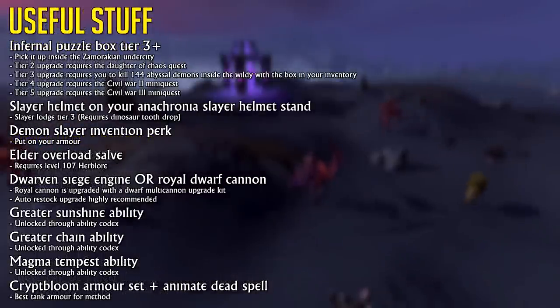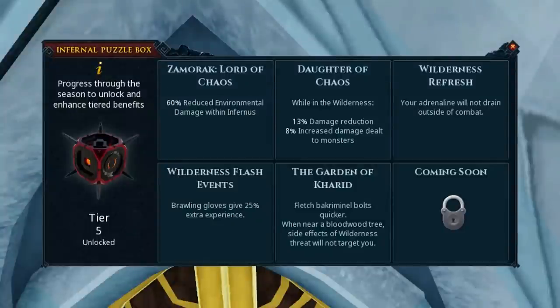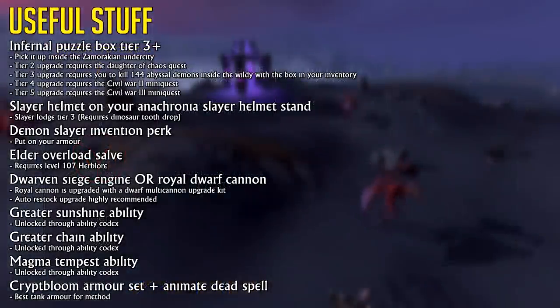Here's a list of useful things you can bring along to increase your experience per hour or make this task much easier, with the most important being the infernal puzzle box tier 3. It reduces the amount of damage you take and increases the damage you deal inside the wilderness. This effect only becomes stronger as you go up the tiers of the infernal puzzle box, but tier 3 will at least give you that buff. Pretty much everything else on the list, apart from the demon slay and veggie perk, is for high-level players doing the high-level AFK method.